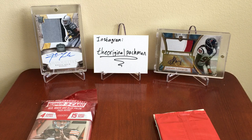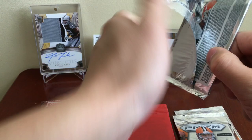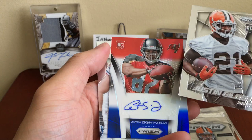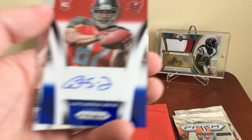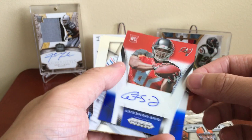At the price these are priced at you're paying a little under a dollar per pack, which isn't too bad for retail Prism. Got Justin Gilbert — oh nice, we got an auto! Told you you can get autos out of this stuff. It's a red, white and blue Austin Seferian-Jenkins auto — and I guess you can get red, white and blues in the non red, white and blue pack. They just come up on you like that. Sweet, we got an auto!